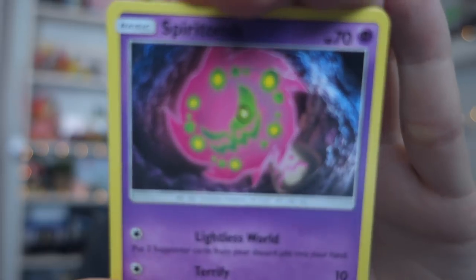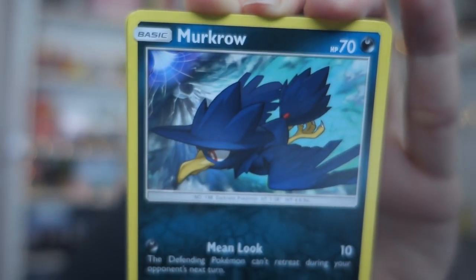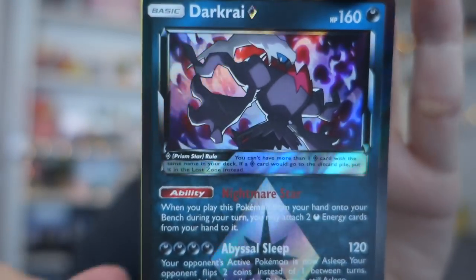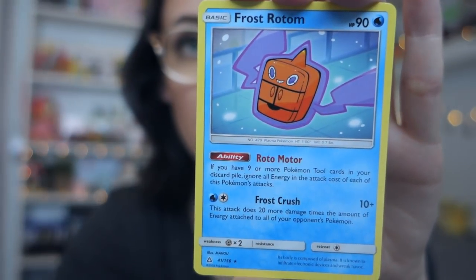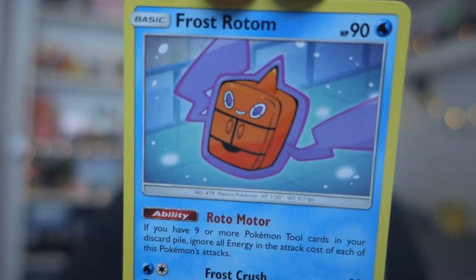Next up, another Giratina pack. Fire Energy, Spiritomb, Drifblim — cool — Gabite, Stunky, another Turtwig. Then Darkrai — oh, that is a cool card! Why is this card so cool? And oh — Frost Rotom! I don't think I've ever had a special-form Rotom card. I mean, I know they probably exist but I haven't had one. That Darkrai card though is cool, I dig it.